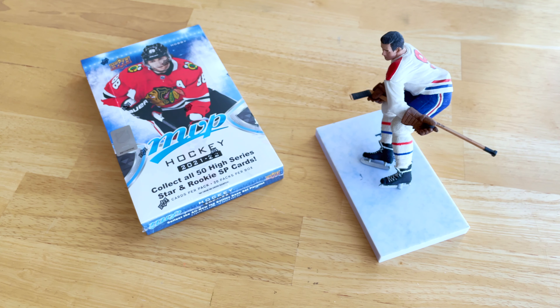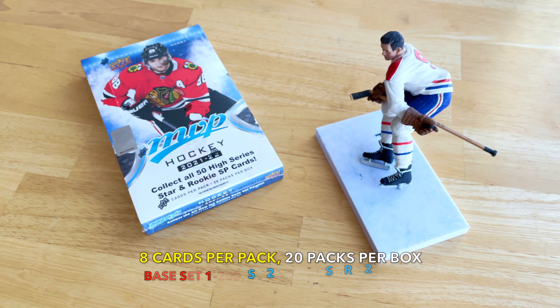It democratizes the hobby, which is a good thing. Configuration: eight cards per pack, 20 packs per box, 160 cards total. Base set one through 200, short prints 201 through 220, and then you have the rookie card short prints which are 221 through 250.